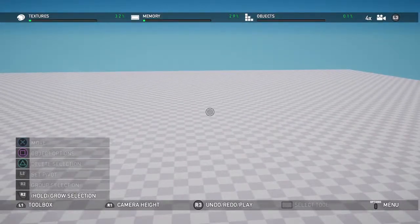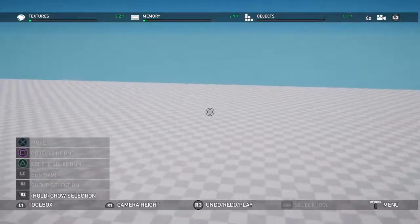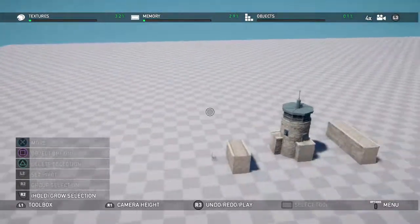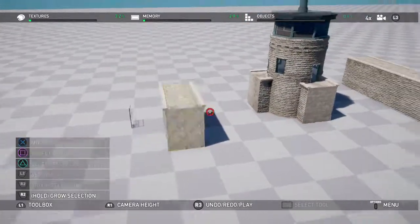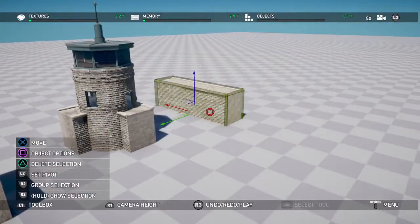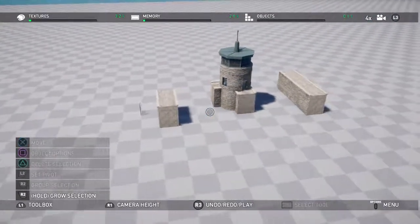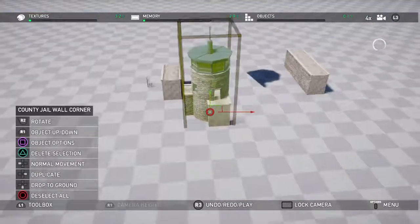As you can see we've got an empty map here with the checkerboard layout — it makes it really easy to line stuff up and get everything set up nice and crisp. We've got four items: a small wall, a guard tower, and a large wall. In this video I'm going to be showing you how to replicate items and rotate them.